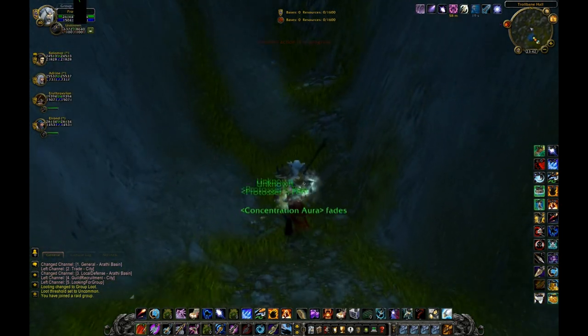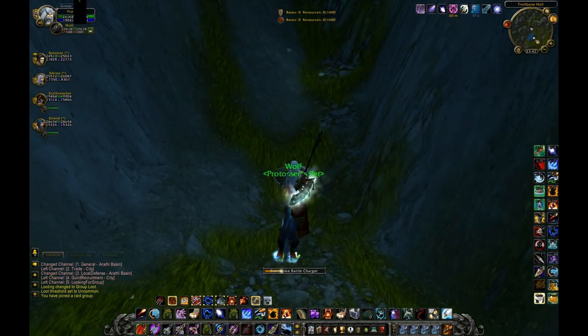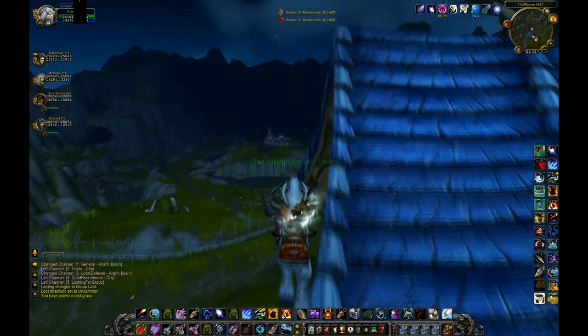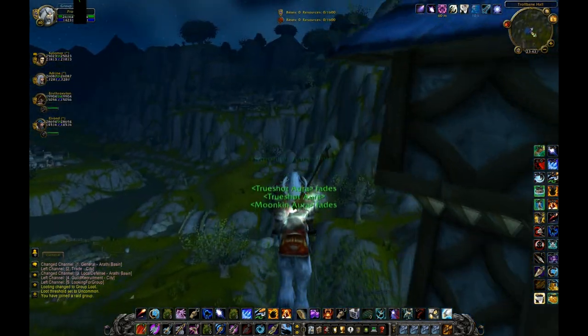What you need to do is, as you mount up, you need to get yourself right to the edge of the bubble, or right to the edge of this bit, and jump forward as you mount. Spam that, and you will eventually get out of the bubble, or into that extra bit there.